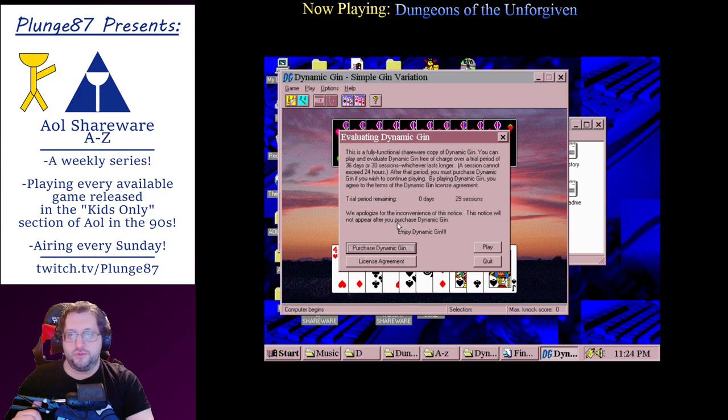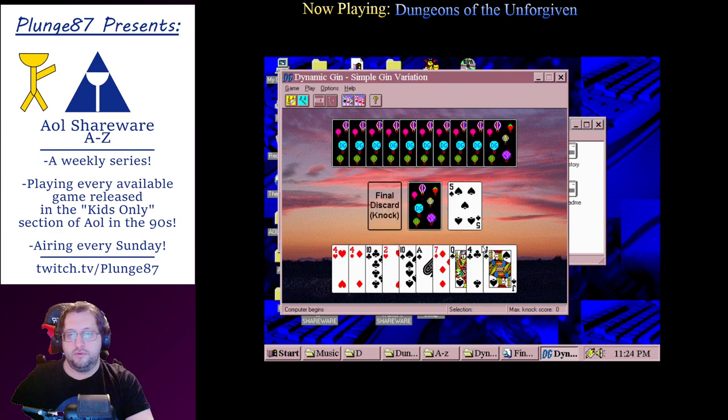This is a fully functional shareware copy of Dynamic Gin. You can play and evaluate Dynamic Gin free of charge over a trial period of 36 days or 30 sessions, whichever lasts longer. A session cannot exceed 24 hours. After that period, you must purchase Dynamic Gin if you wish to continue playing. By playing Dynamic Gin, you agree to the terms of the Dynamic Gin license agreement. Okay.